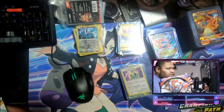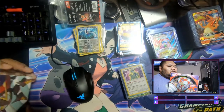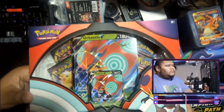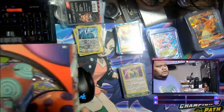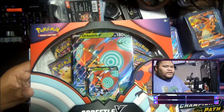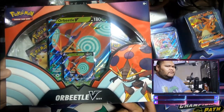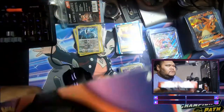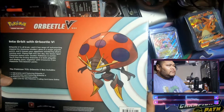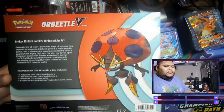Papa's playing the game as you can see up here, just playing an Xbox. Excuse the mess, I'm trying to sort these cards. We got the Orbito V box. This is the new Vivid Voltage, came out yesterday, the 20th of November 2020. We got the Orbito artwork here. It's pretty dope.